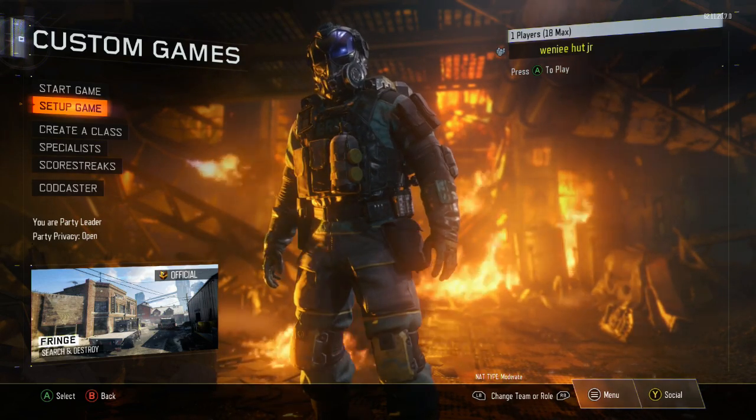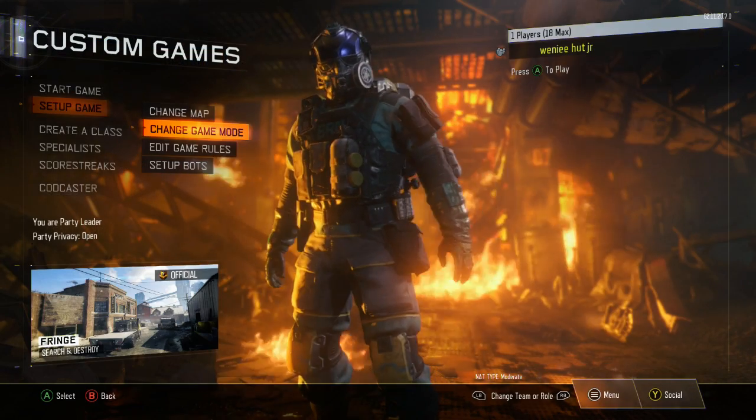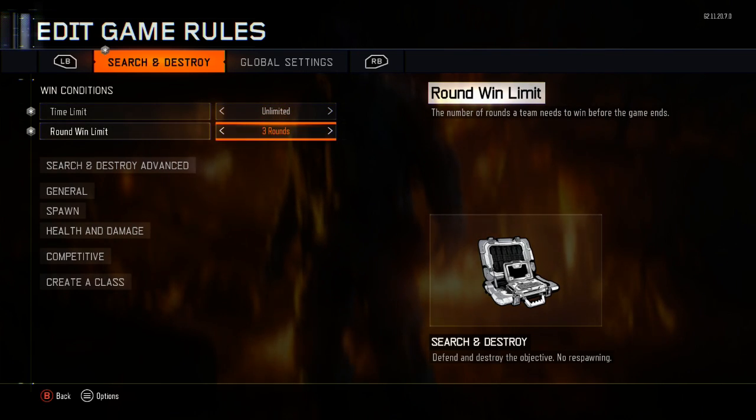You have to go to custom games like always and set up your custom game. Go to 'Set Up Game', then 'Edit Game Modes' or rules, whatever. Make sure it's on Search and Destroy before that — that's all you have to change there.